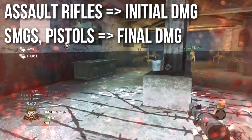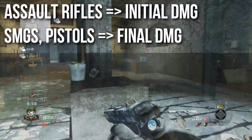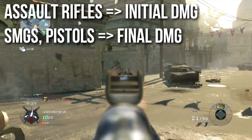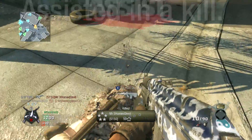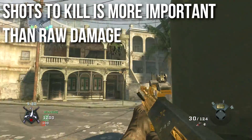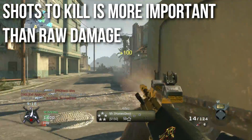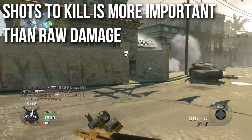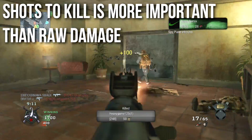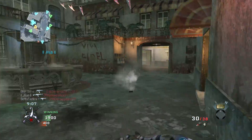For submachine guns, pistols, and a handful of other specialty weapons like machine pistols, that final damage way out at the end of the curve is going to be more important, because at medium range they're doing their very minimal damage. However, more important than both of these factors is shots to kill. A weapon can deal more damage than another but still have the exact same shots to kill. For instance, a weapon that deals 49 damage per shot and one that deals 34 damage per shot both take three shots to kill — and if the 34-damage weapon shoots faster, it'll kill faster, and that's more important.